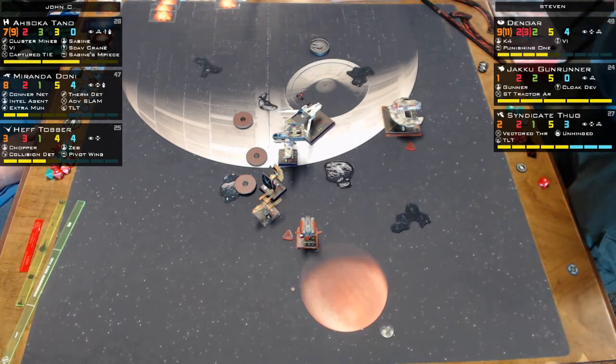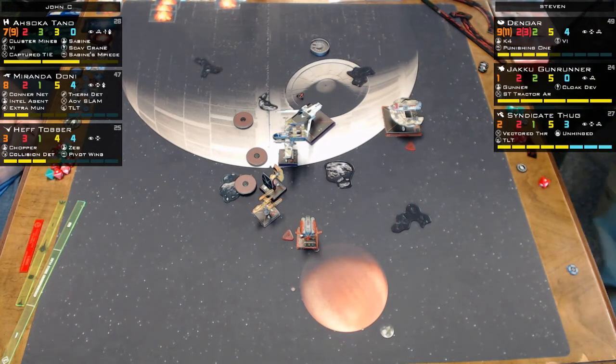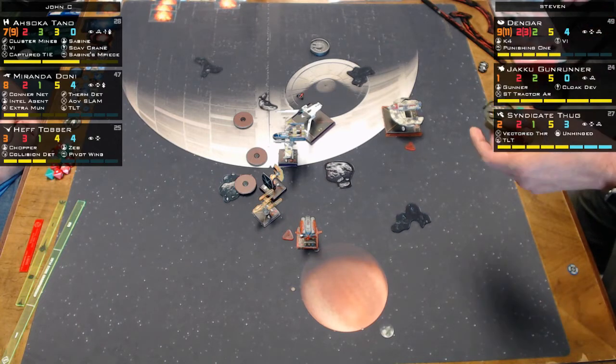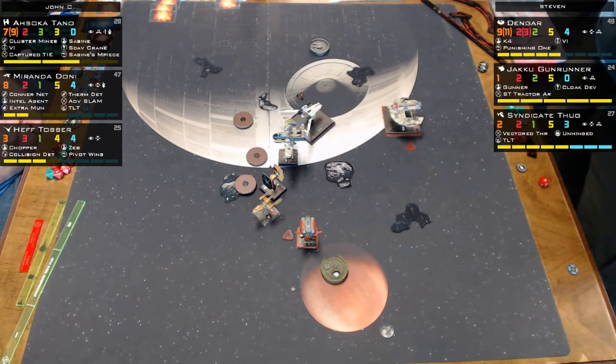The commentators debate what Heff should do — possibly a hard three to bump Dengar. With the Quad Jumper, they'd move two or three forward to use the tractor beam and try to get range one. They'd move it forward three and try to barrel roll Miranda onto an obstacle.